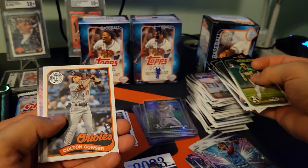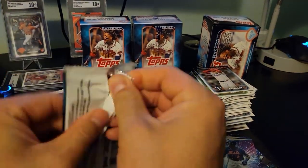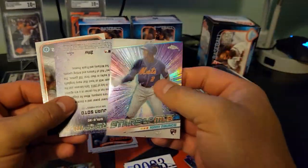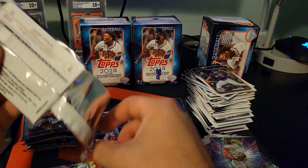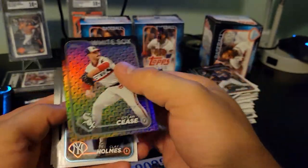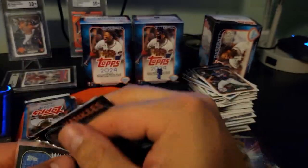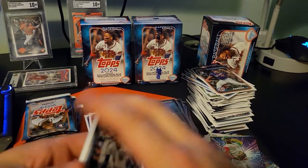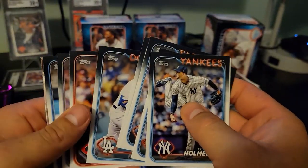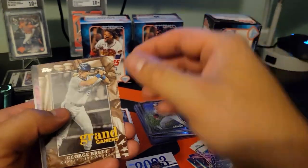Seth Brown for the ace on the base. Cole Cows rookie — the Royals are absolutely jam-packed with rookies right now. Topps Chrome. Dylan Cease base. I'm a big fan of disc golf as well — Dylan Cease owns a disc golf course with arguably one of the best players of all time, Paul McBeth. He's got six world titles now.